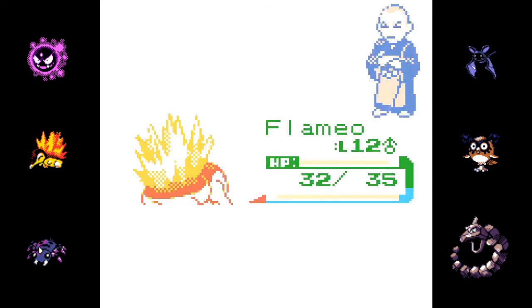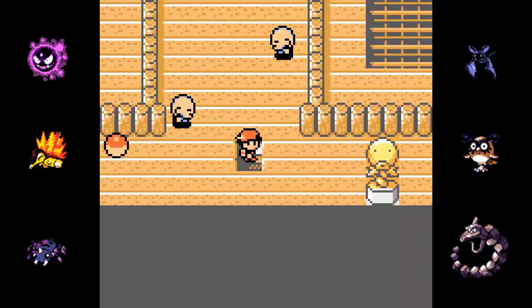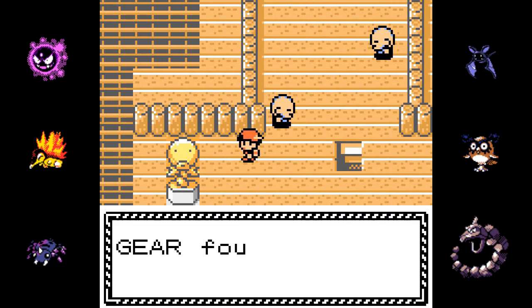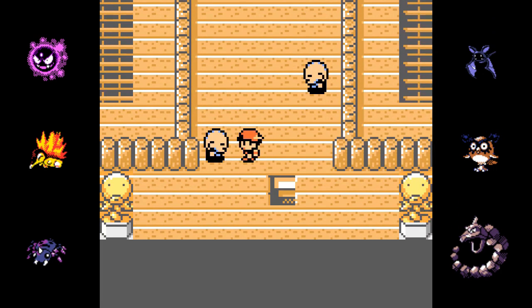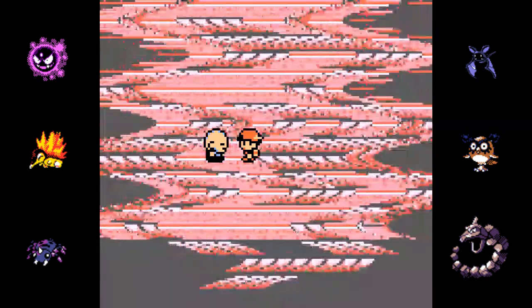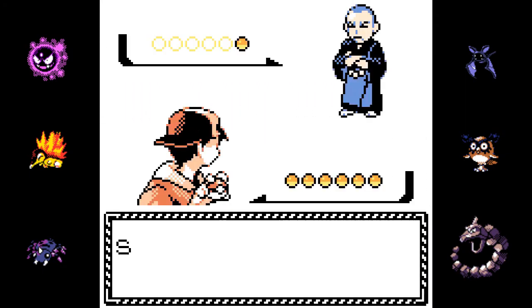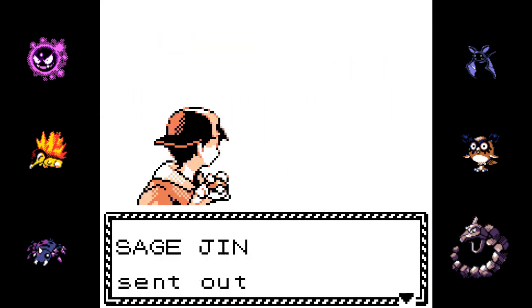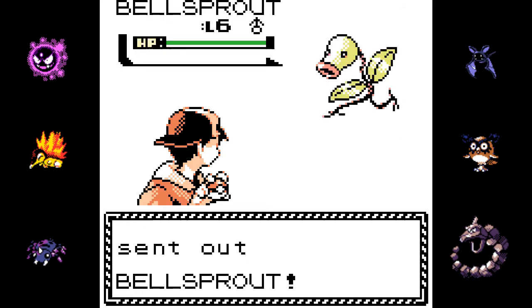I really like the second generation of Pokemon games, but one of my biggest issues is I don't think the new Pokemon are used very effectively. Starting with Gen 3, I think they did it a lot better — the new Pokemon are front and center right from square one. You go out to a new route and every Pokemon you encounter is new. In Gen 2, it almost seems like they kept the old ones front and center — there's new Pidgey, new Rattata, but at least in Gen 3 the designs are slightly different.